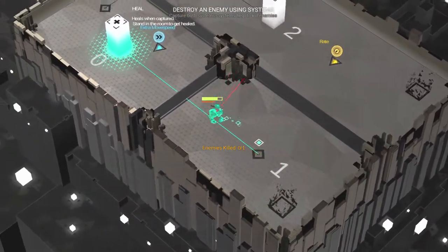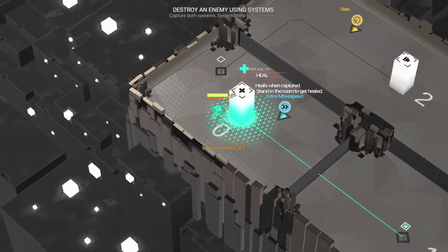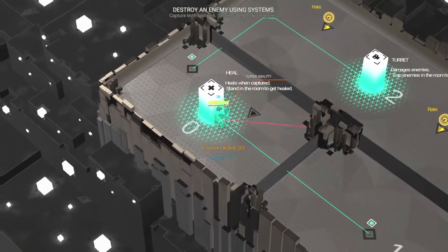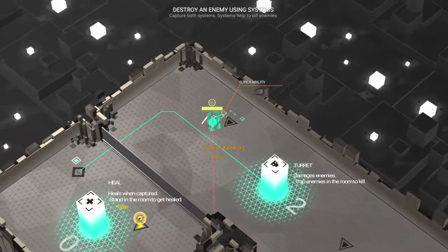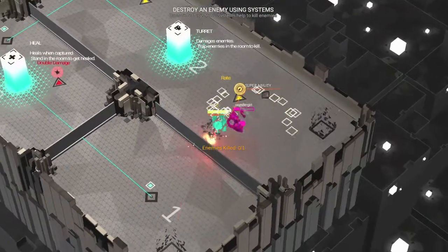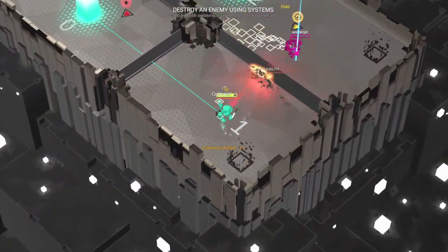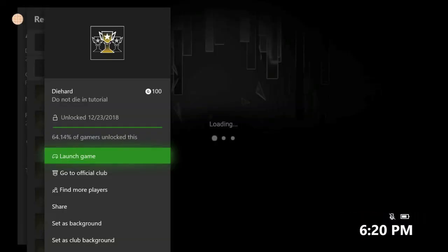Also, since you have access to the power-ups now, if you get a health drop make sure you pick that up too. Make sure your health bar is filled before capturing the last thing, and then once the enemy spawns you should be more than ready to take care of it. If you're still having trouble remember to use the wall strategy, but honestly it should be easy enough at this point now that we can heal ourselves. Once you take it out you should be good for the tutorial, and more importantly if you did it without dying you should be good for the achievement. Tutorial complete and achievement popped — there it is, 100 Gamerscore, and that's all there is to it.